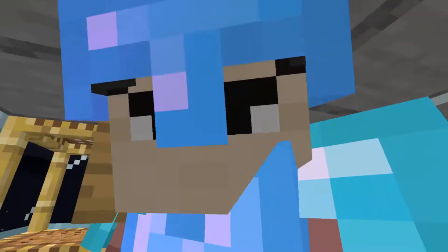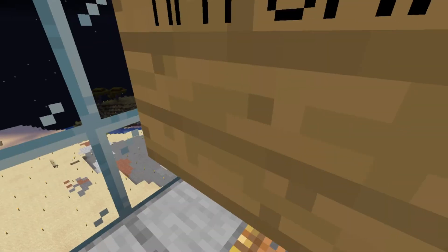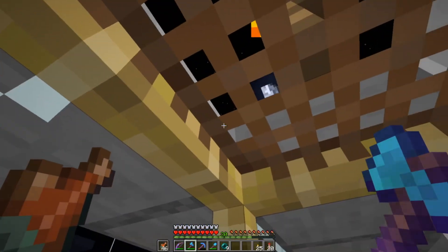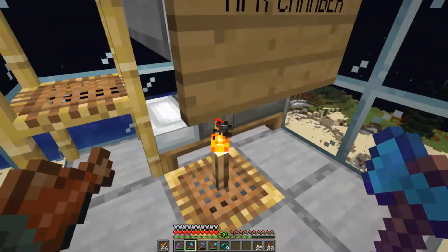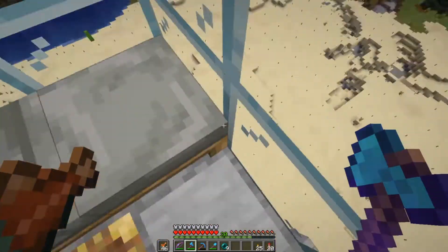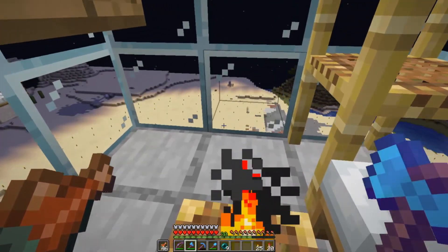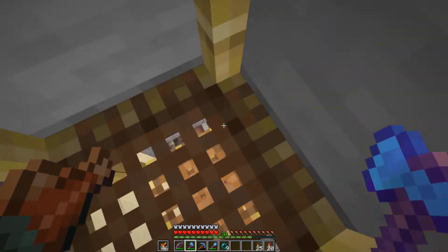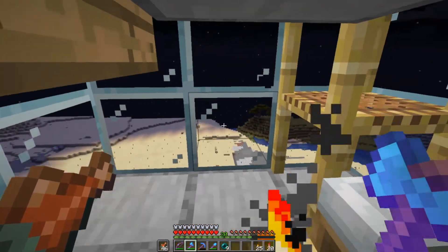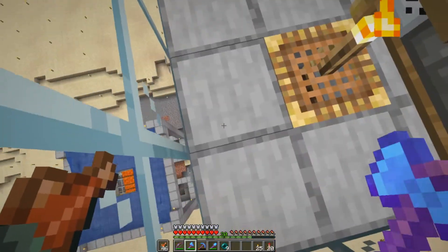There's also this little chamber up here — it has a bed and a sky roof access. The bed is just so that if you leave during the night you can sleep and phantoms won't go after you. This little block prevents any mobs from reaching you even if they pathfind up the scaffolding — you can crouch under it, but if they try to pathfind they won't even be able to reach you.